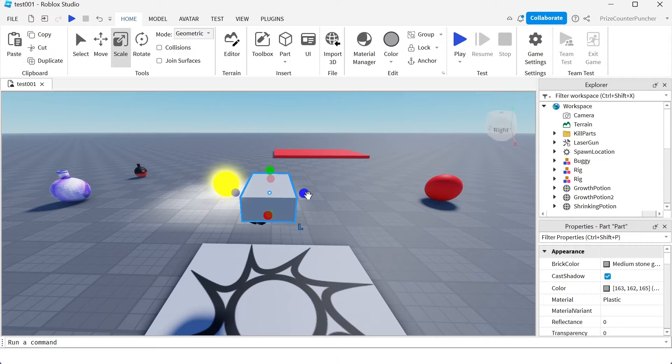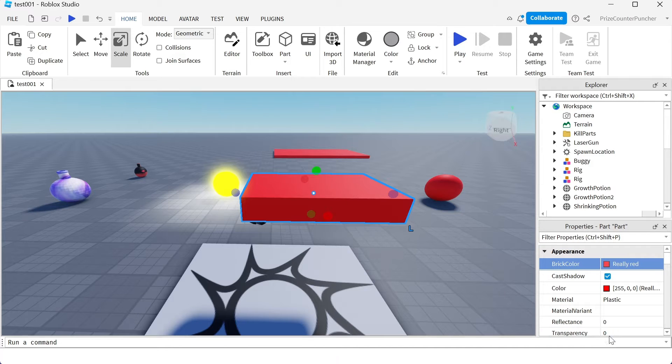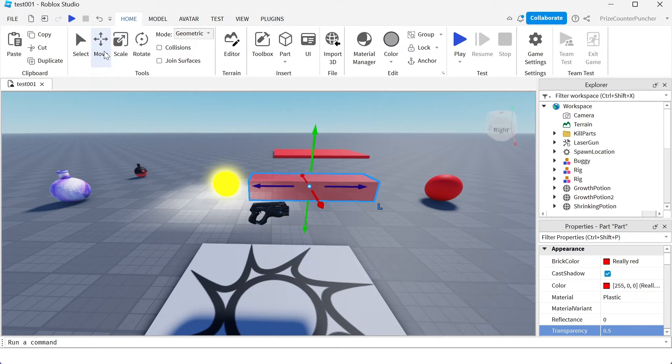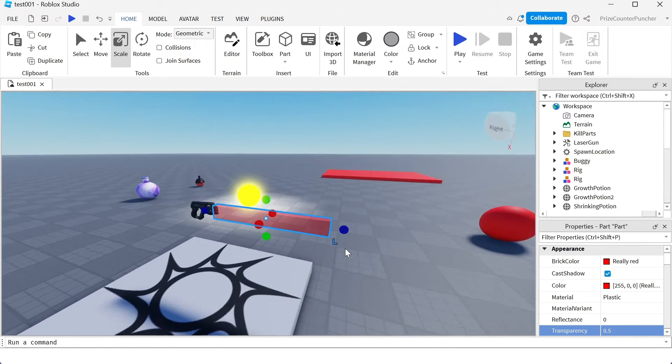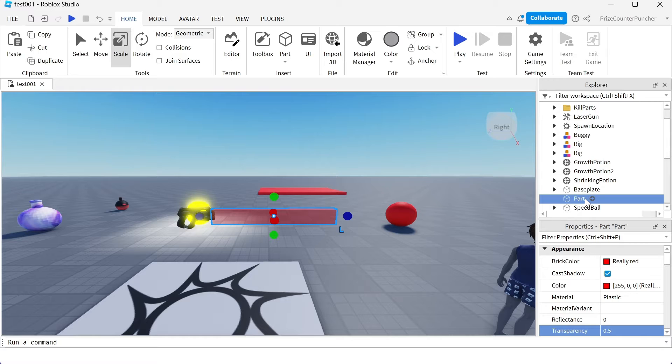Add a part and resize it. I'm gonna change the color of the part to red so we can see it better, and change the transparency to 0.5 so we can see through it. Now we want to place this part where the laser beam is gonna be. We're gonna resize the part, make it thinner, and move it to where the laser beam is gonna be. I've placed my part at the location where I want the laser beam to be. Let's rename our part to 'hitbox.' This hitbox is what's gonna kill the player — the laser beam is just for visual effects. When the player touches this hitbox, it's gonna kill the player.